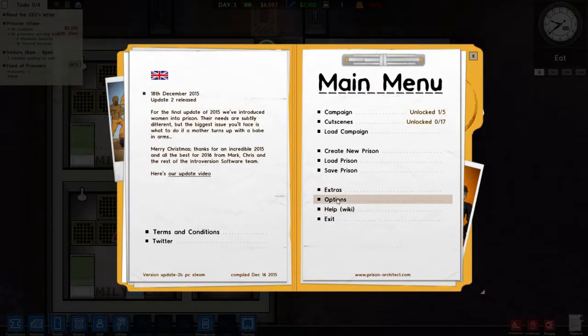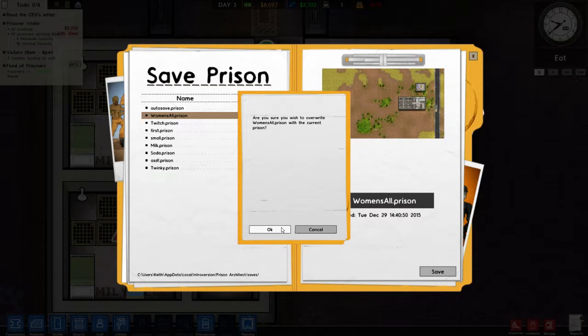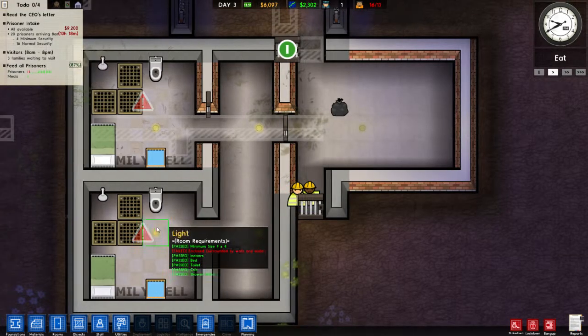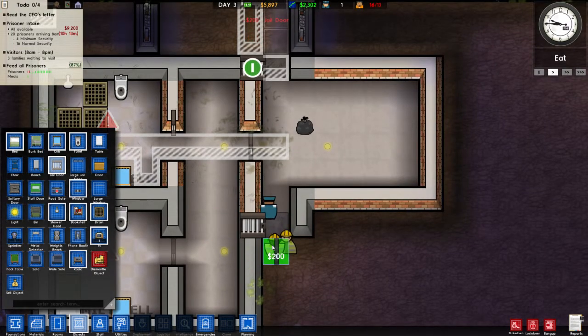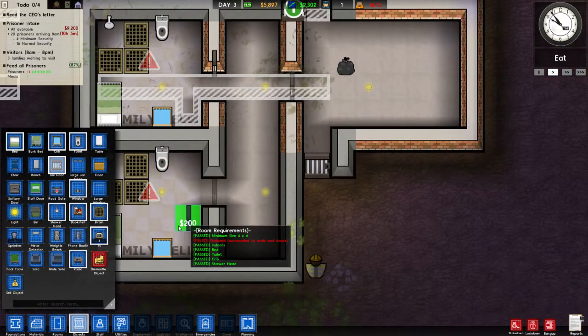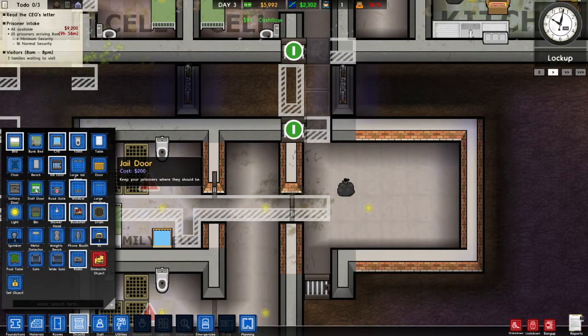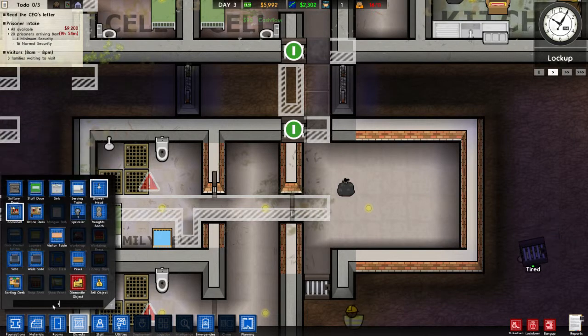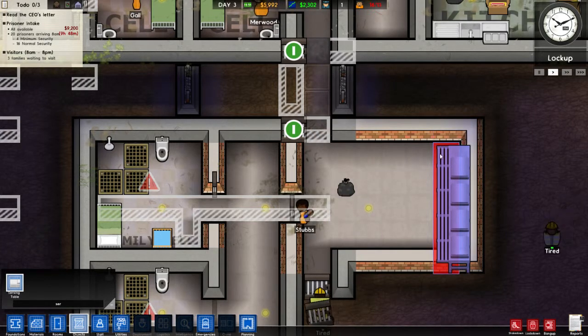Let's go right here — save prison, save. Okay, cool. Now we're over here — go to Objects, Jail Door, put it right here. And you know what, I like the brick, I'm gonna leave the brick — forget the brick. What I really should do though is — I'll do that in a minute. We need to put a serving table.